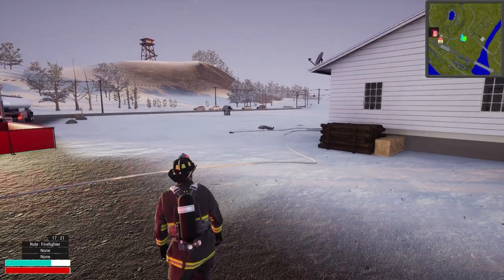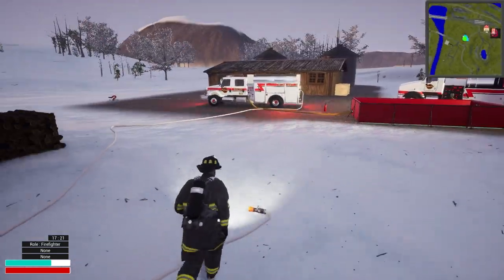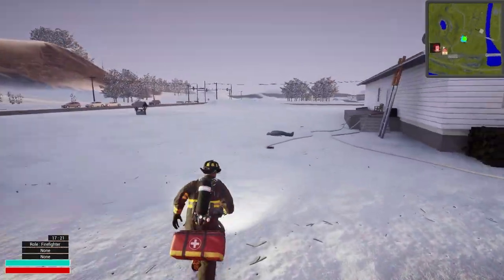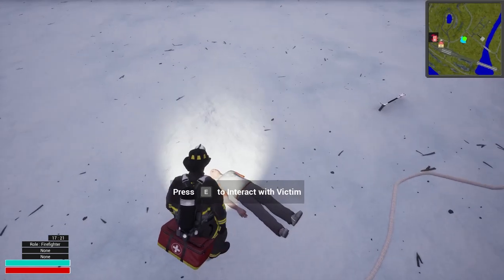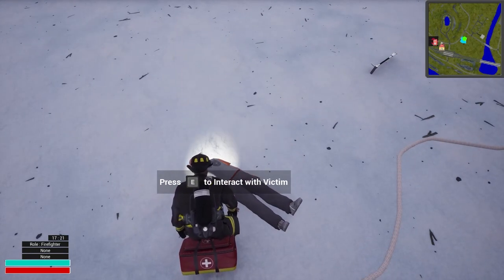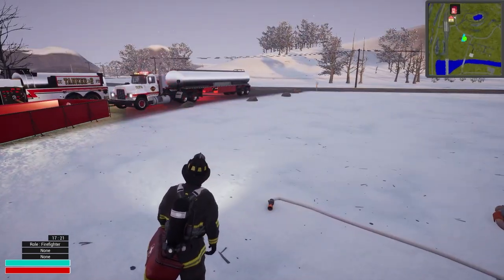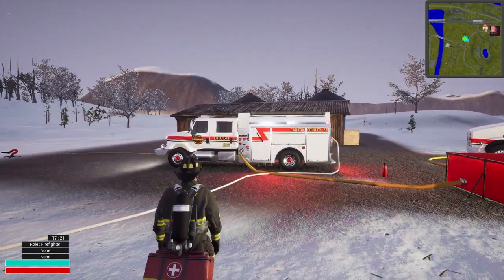All right guys, the house fire is under control. We've got this victim — I guess we need to check on him, we'll do all the things. We need the medical bag. Assess the patient — he is not assessing. We've got the medical bag, he should totally assess... I don't know what's going on with him but he'll be all right. That's gonna do it for this one. Hope y'all enjoyed — thank you so much for supporting the channel. Love all of you and we'll catch you in Canton County next time. Peace.